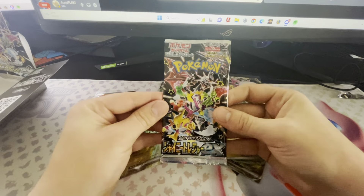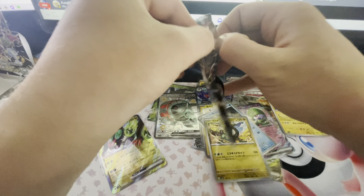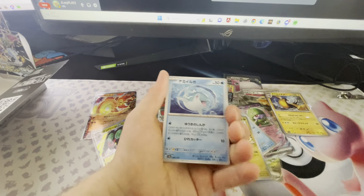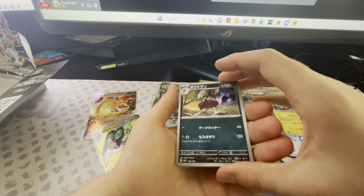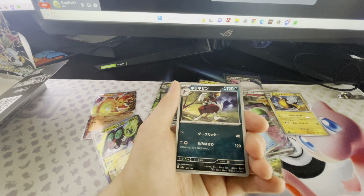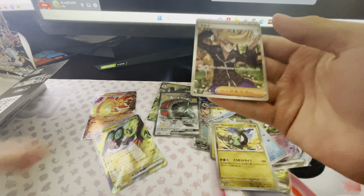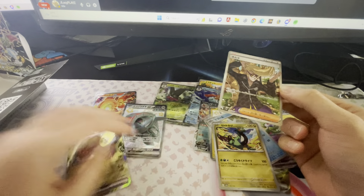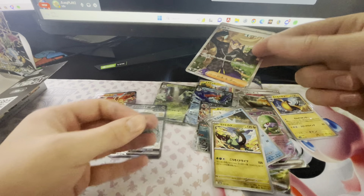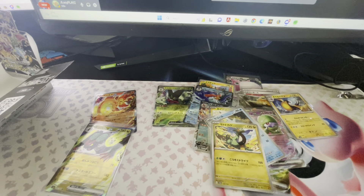Last pack out of the box — can we get something good? I really want to get an alt art. We have an Oricorio, got a Bisharp early on. Wait — oh my god, I think there might be an alt art in this pack because there was only one reverse. We actually got a full art — I think that's an SR, yeah, a secret rare. That's good! We did end up getting what might be classified as an alt art. Wow, that's a pretty nice way to finish things off.